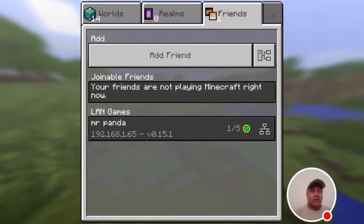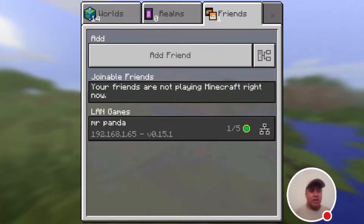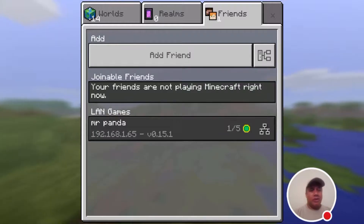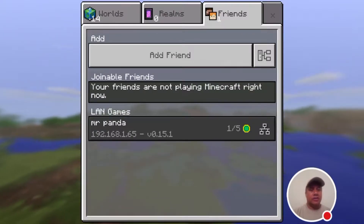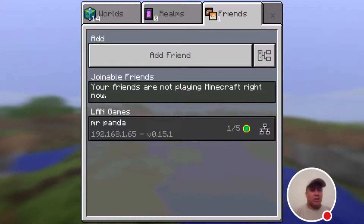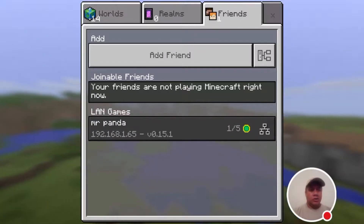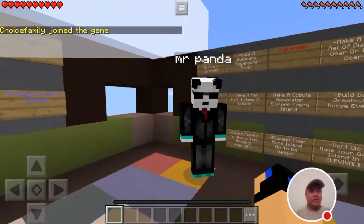Hi everybody, I hope you enjoy this next review. This is CEO Joyce — my team has now called me 'Fam', meaning family, so I'm going to take on that name. As you can see on my screen, I'm about to join a new member of our team called Mr. Panda. We're going to be trying out his new Sky Block series and starting it off today.